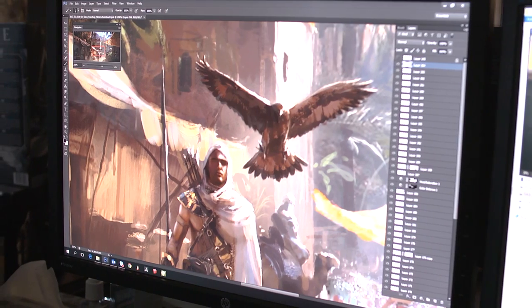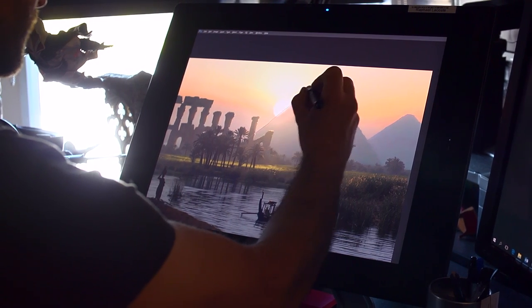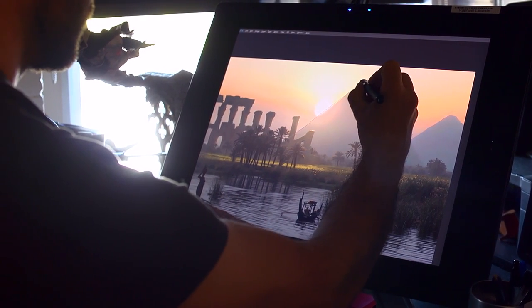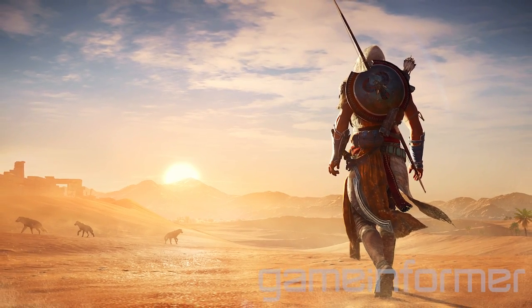One of the questions that we asked ourselves is: how do you navigate through ancient Egypt? The environments are quite exotic and all over the place. In the Nile Delta, it's really more about the water, the swamps. In the wilderness, it's much more open and widespread but you still have giant cliff faces, mountains.